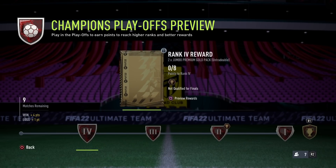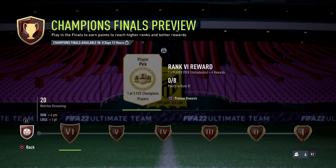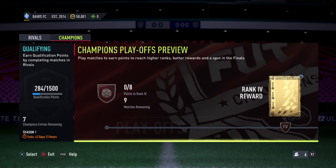Then there's also FUT Champions. You need 1500 points to qualify, and you earn those points just by playing games in Division Rivals. First you have the Playoffs, where you play 9 games. To reach the Finals you need at least rank 2, which requires 24 points. In the Playoffs, a win is worth 4 points and a loss is worth 1 point. If you reach rank 2 or higher in the Playoffs, you go to the Finals. In the Finals you start from 0 points and play 20 games — again, a win is 4 points and a loss is 1 point. To reach rank 1 in the Finals you need 68 points. If you win all 20 games that's 80 points, so 68 out of 80 is actually pretty hard. But of course, the rewards for reaching it are also pretty good.